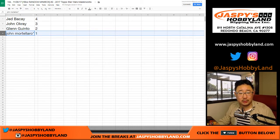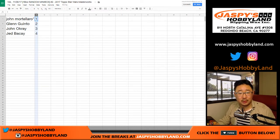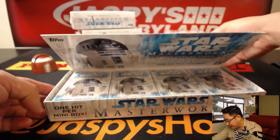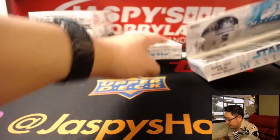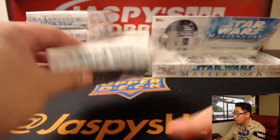Alright, so Jed you have 4, John O you have 3, Glenn you have 2, and John M with 1. We'll just go — might as well just go numerical order. There you go, so John M with mini box number 1. Give myself some room here. So there's 1 — good luck.